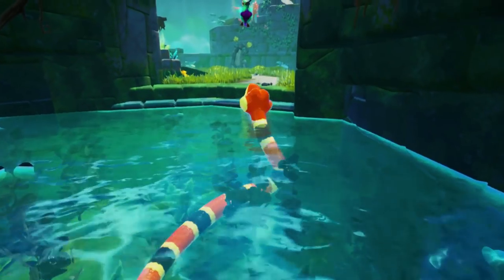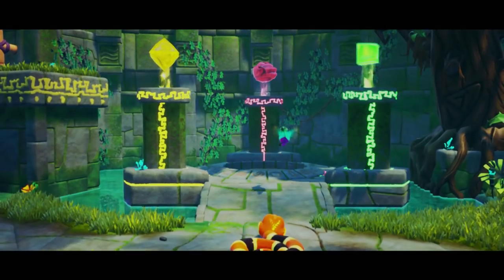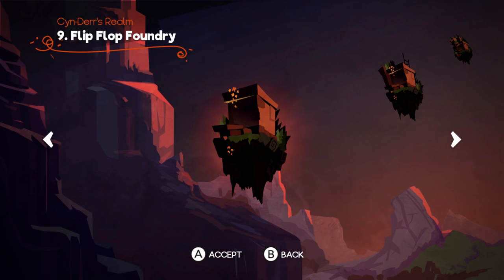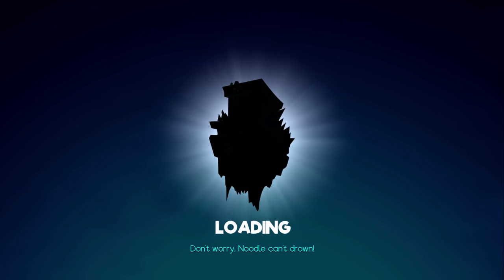Okay, so now I've got to get all the keystones again, beat the stage, and we can start stage number nine. I did it! Hooray, we've got all the balls! Sublime! Which means we can now go on to Flip Flop Foundry. I mean, I am pretty floppy. This sounds like my kind of place.